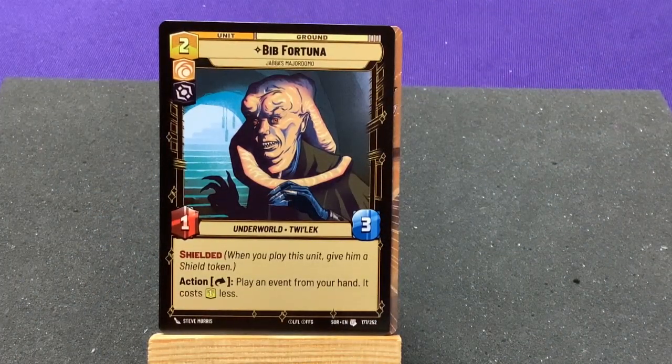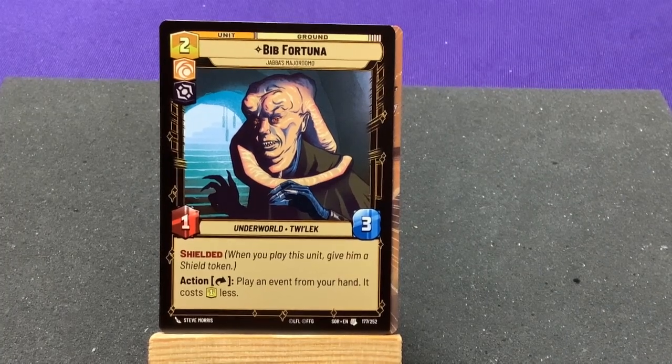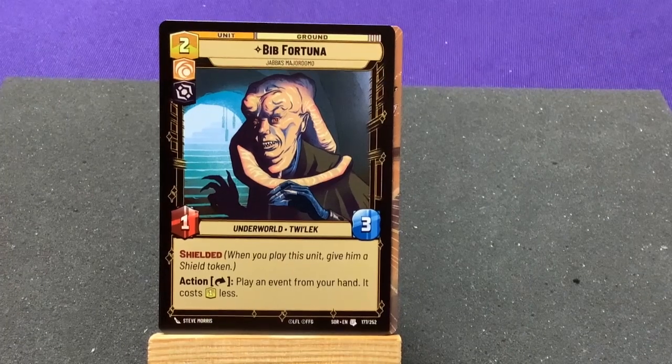I hope there's a Bounty Hunter one like that on the other side — that'd be kind of cool. Bib Fortuna, Jabba's Major Domo — Shielded. When played, give him a Shield token. Action: play an event from your hand for one less. Not bad at all.